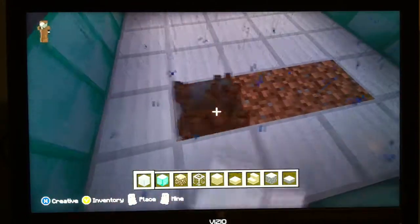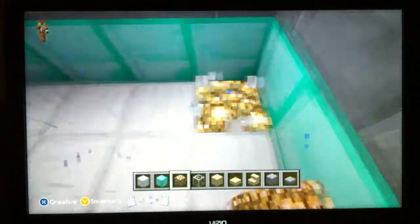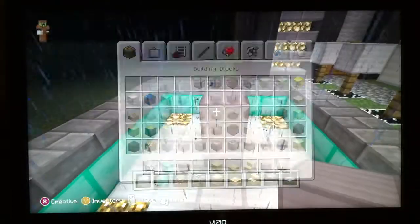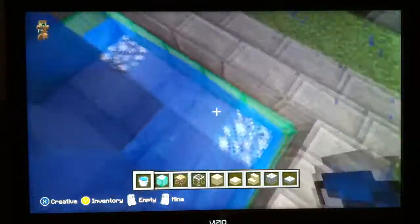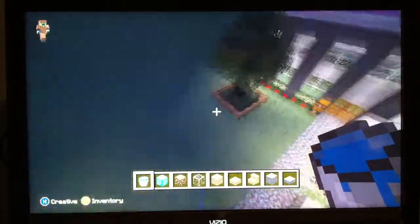Now what I want you to do is put glowstones here to make it shine. See how nice it looks. Once you do that, go two blocks up in the middle and pour water everywhere — and there's your mini fountain. You can also put a tree there if you want.